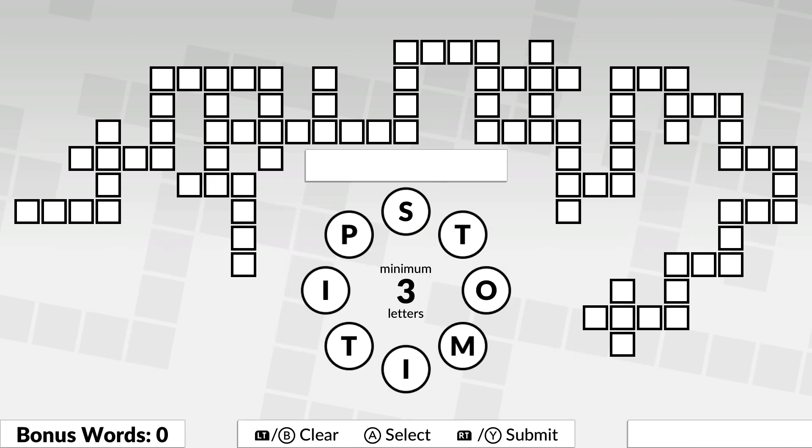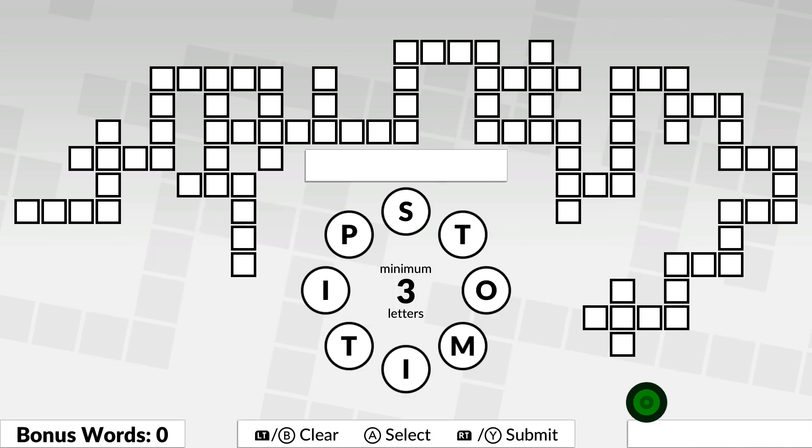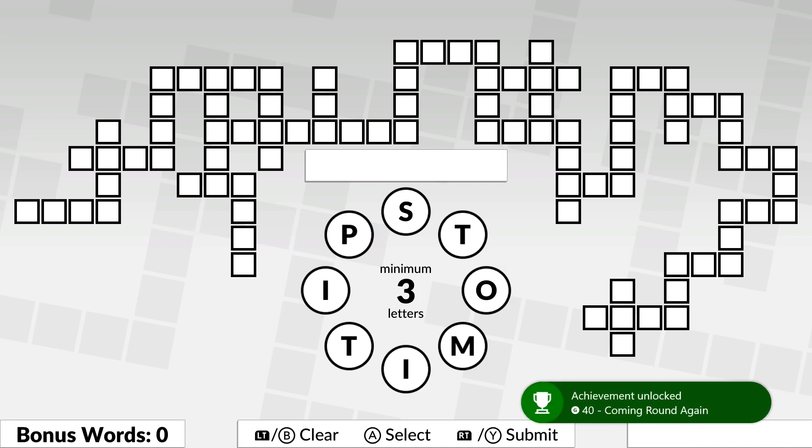Once in the puzzle, just hit the Start button to bring up the Pause menu, then go over to Menu. That should back out, and then all you have to do is just click on the same puzzle. Once you load back in, you should be good for the achievement since you used the Resume feature.